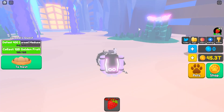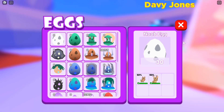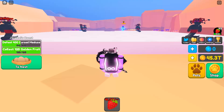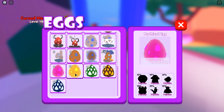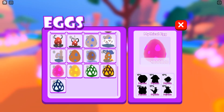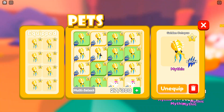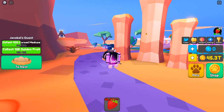You can now get mythic and legendary eggs from daily rewards, which you couldn't get before. That's really cool because if you play for a few days you can go ahead and get some of the best mythics or legendaries. You can't get the best mythic - the octopus - but you can get the best legendary in the game from daily rewards.